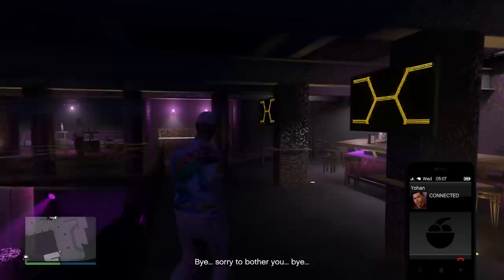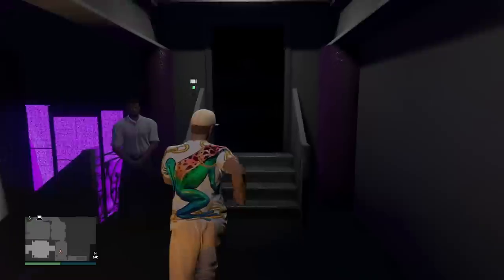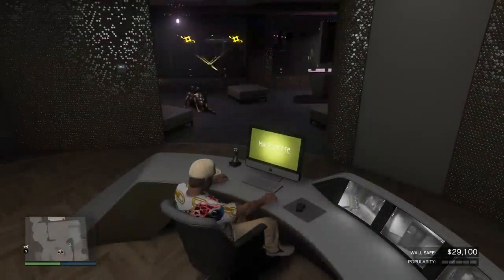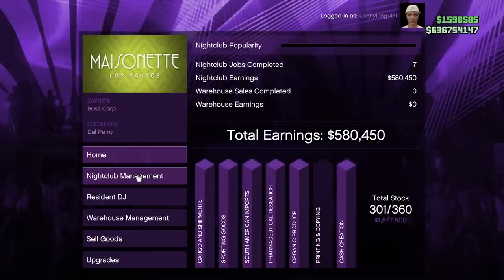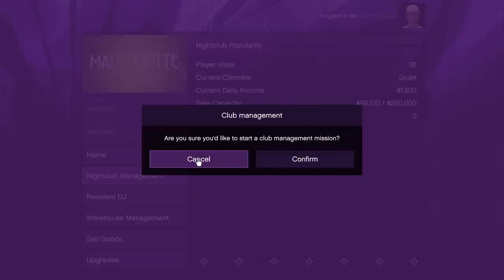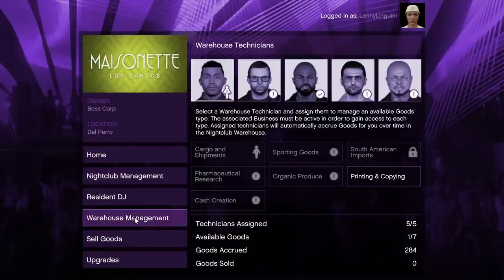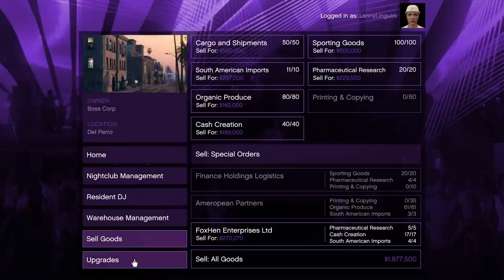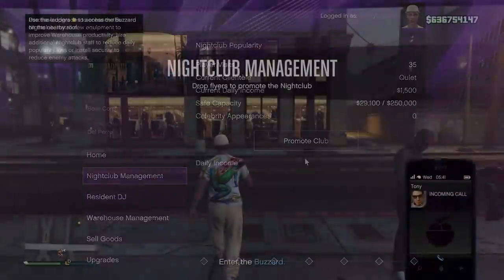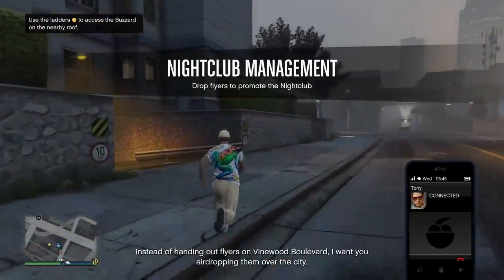Two new nightclub management missions have been added. These missions are essentially going to increase your popularity. To access them, you go to the computer up top and select nightclub management. My popularity is all the way down since I haven't been to my nightclub in a while, but you can also see the safe capacity has been increased to $250,000. These club management missions are very easy and depend on what Tony gives you — mine was to drop flyers around the map to increase my population.